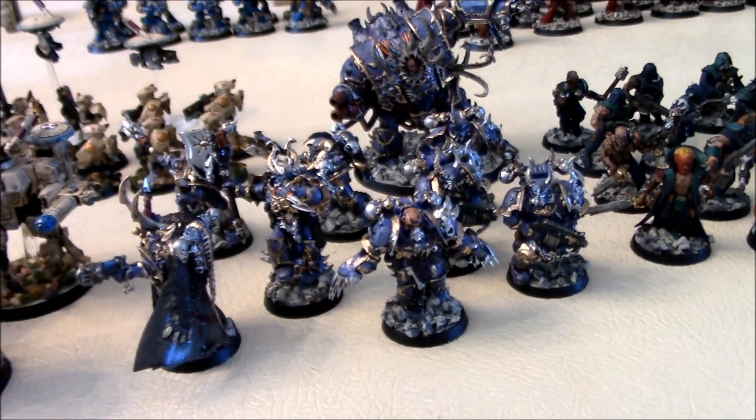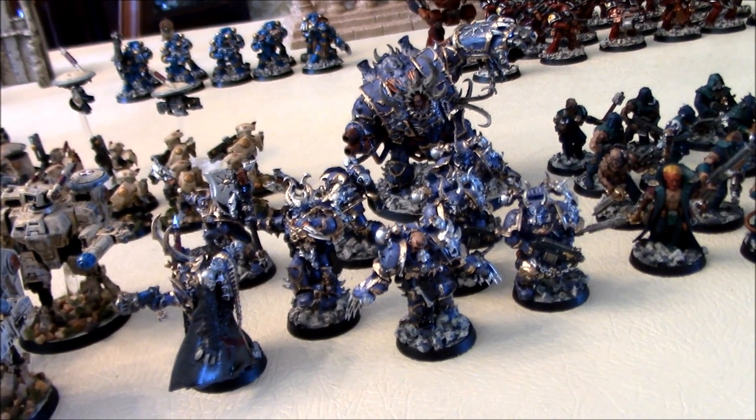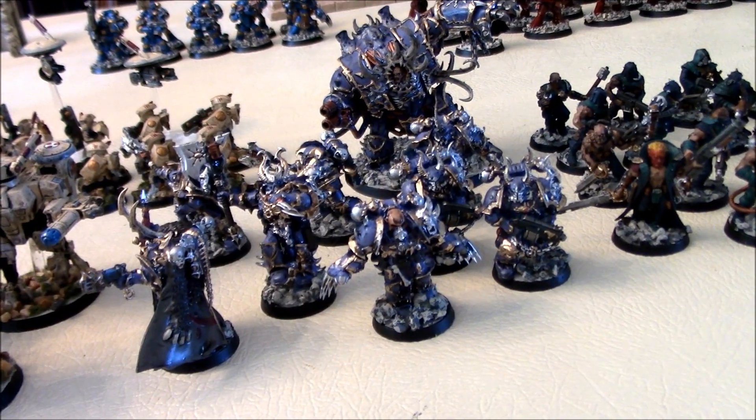We have the miniatures from the Dark Vengeance box that I talked about in my previous video. These are the Chaos miniatures which I got to painting right away. I painted them up as Emperor's Children color schemes — silver, purple, and gold. I wanted them to be really gaudy, very lavish looking armor and swords.